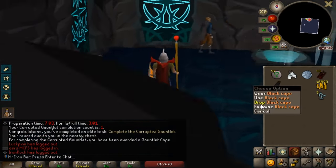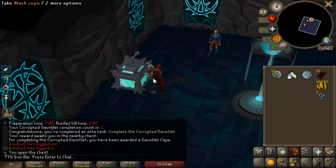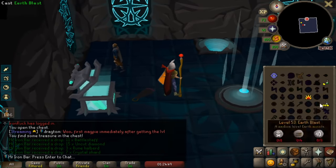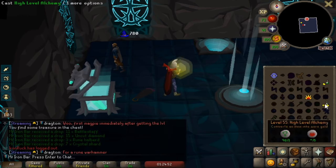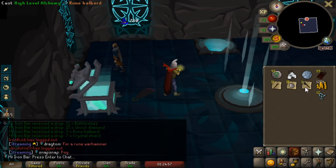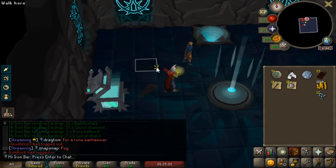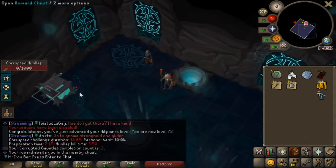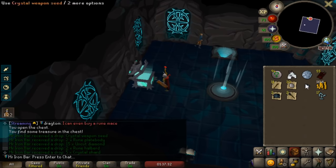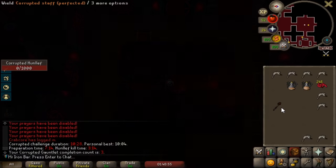Yeah boys, we got it! Forget the black cape — we're just gonna wear this for a bit and sell the fire cape. We're gonna use this for range. And the first chest — so much money, look at this. I'm rich, I am so rich! We went from poverty to instantly having hundreds of thousands. We're gonna be making millions tonight. Crystal weapon seed already on the second run — hell yeah!